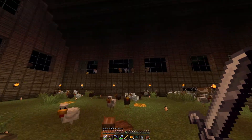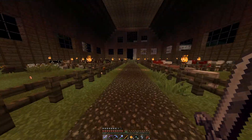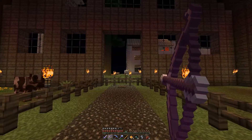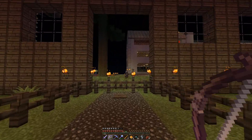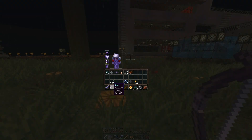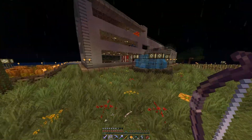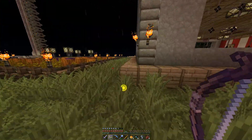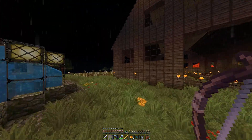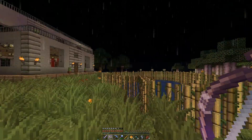I just took eggs and threw them right in the windows. I think it looks cool. I don't want to show that up yet, so we'll go to my house. I love this bow — Power 4, Infinity 1, Punch 2. This bow rocks. Nice little pond. Got my melon farm over there.